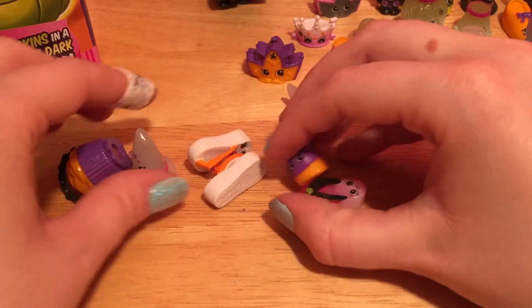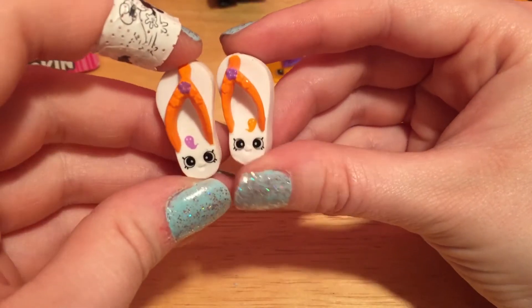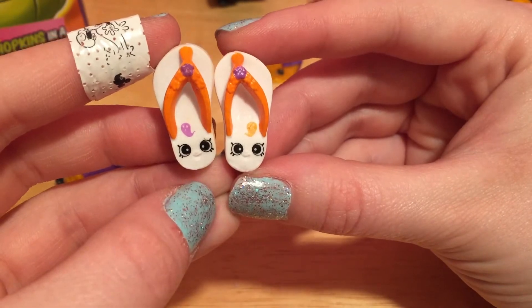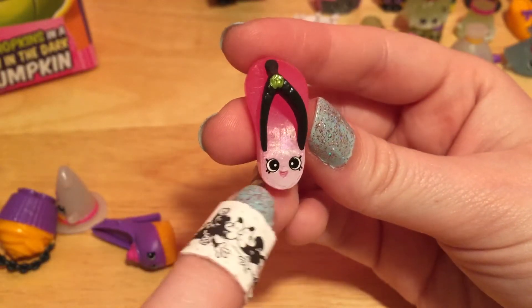We got the white pair of Flippy and Floppy - that's cool, they both have different color ghosts on them. And we got another glowing Floppy to match Flippy - now they can flip and flop and glow all over the place together. Because they're twins!